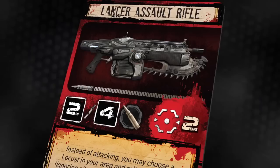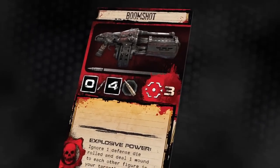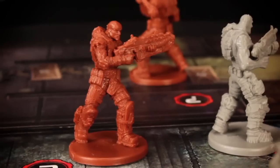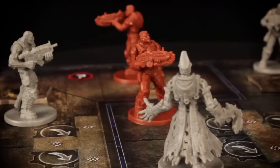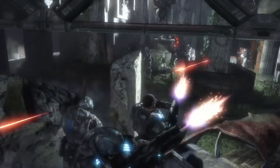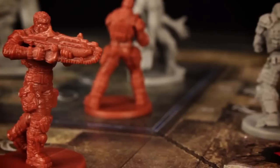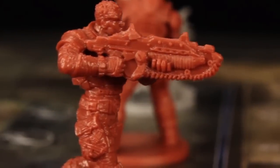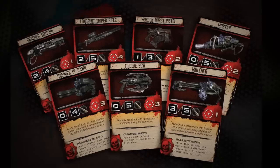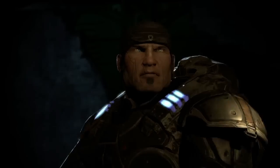Each weapon has a limited number of clips, and although this is easy enough to preserve when making standard attacks, players can also choose to spray their targets in a reckless hail of gunfire. These overkill attacks result in significantly more powerful strikes, but they also spend precious ammunition. From the reliability of the standard-issued Lancer assault rifle to the tremendous stopping power of the Gnasher shotgun, you'll have the equipment you need to get the job done as long as you don't run out of bullets.